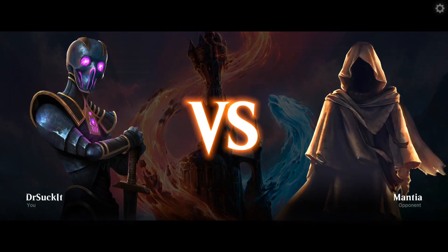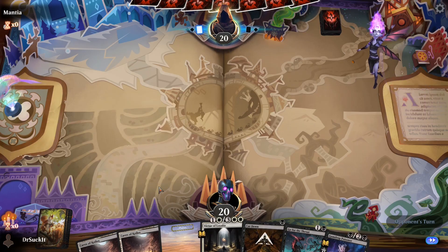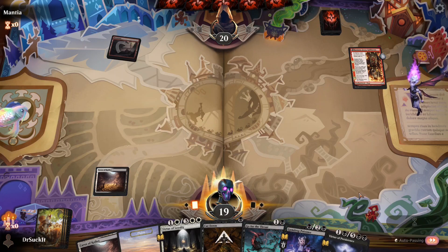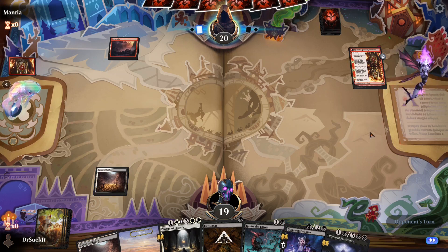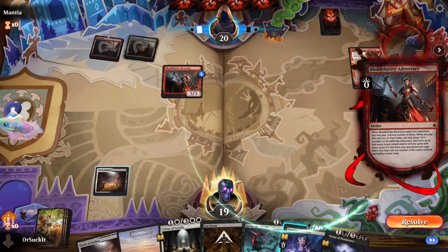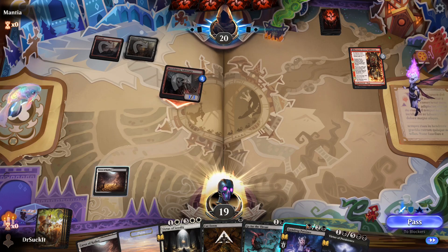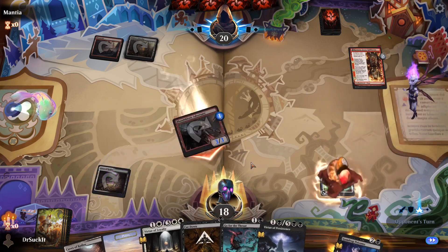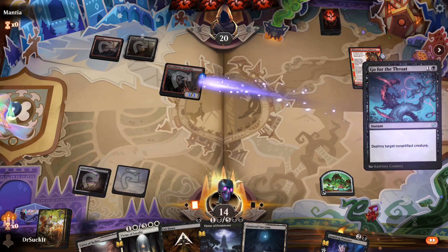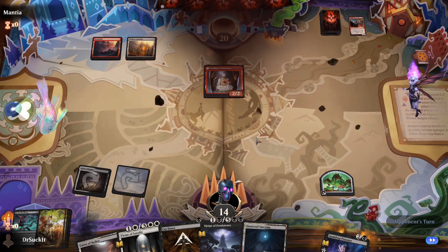All right, we're playing against Mantia. We got three mana, let's keep it — we're playing against Goth Fairy. Let's just kill whatever he's got coming out next. Kill. Unfortunately I can't kill that. We got a 2/2 we gotta watch out for now, but I can kill that guy with Cut Down and we just win the game.